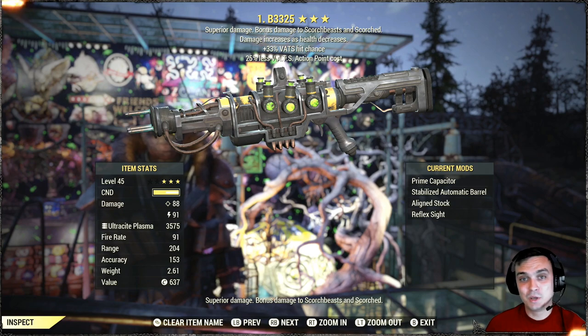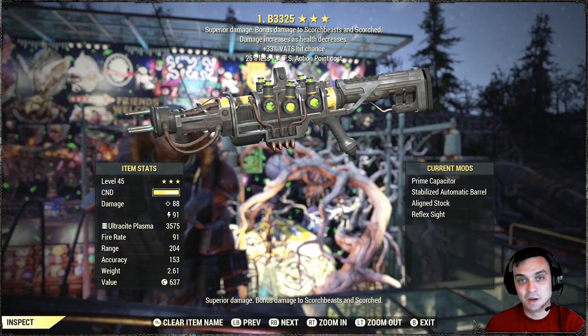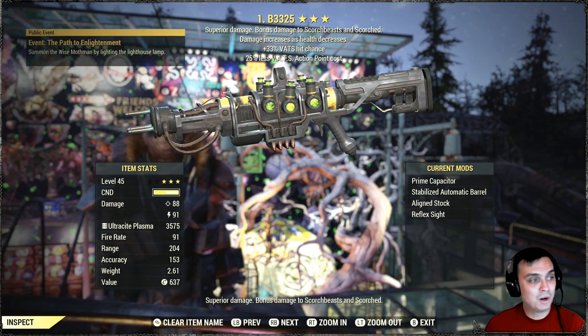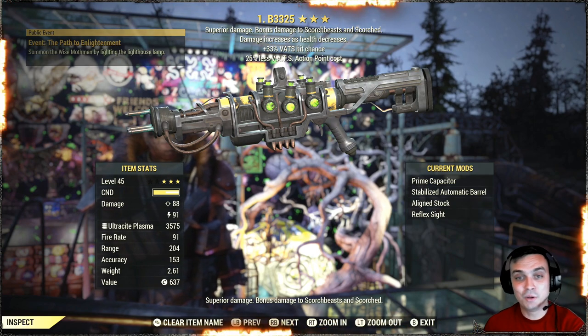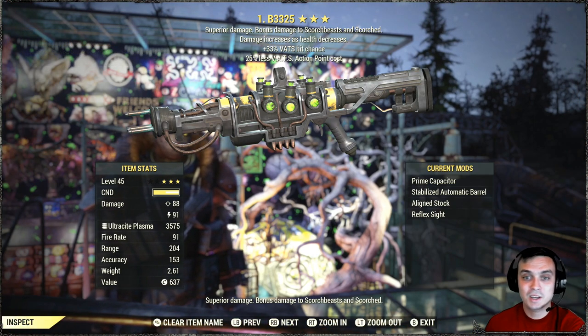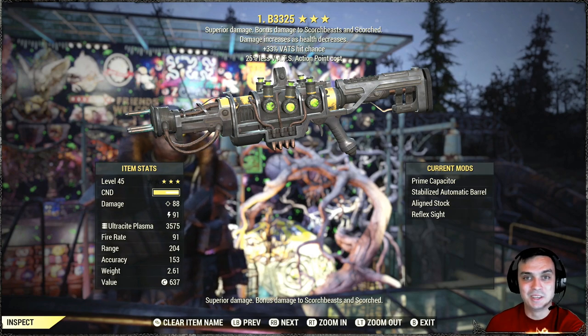As we go, we'll kill our test subjects, then I'll show you my mods — you can see them right now by the way — then I'm going to go into my build, mutations, armor, and all that stuff, including additional information on where to get this gun, the mods, and everything like that. So let's jump right into it.